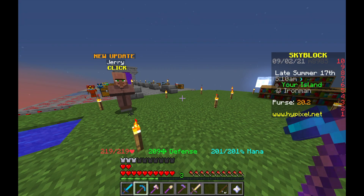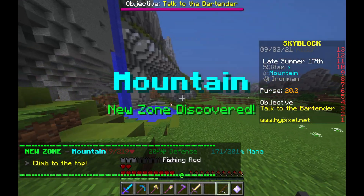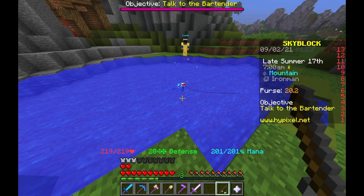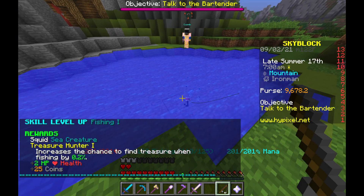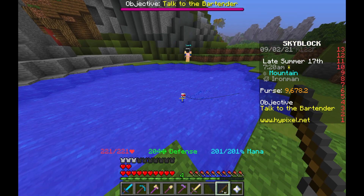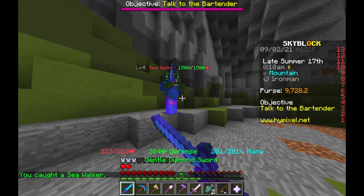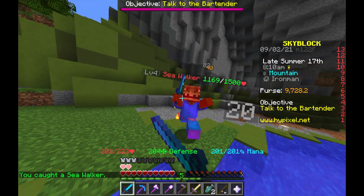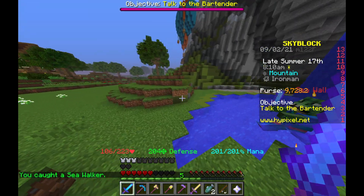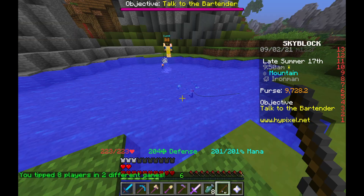Then it was time to do the fishing skill. This is my least favorite one especially right now because I do not have near enough expertise to start battling these mobs. I got to fishing level 1 and found almost 10,000 coins on my first cast. Later on I kept leveling up and I even found a seawalker — this was kind of scary because he almost killed me and I almost lost 5,000 coins just like that.